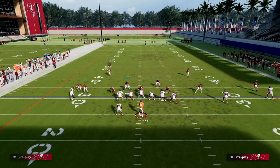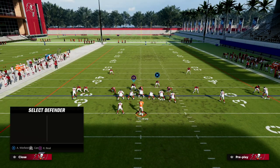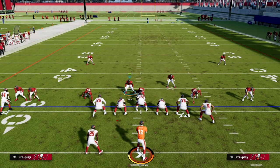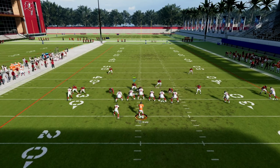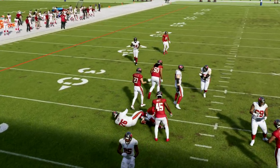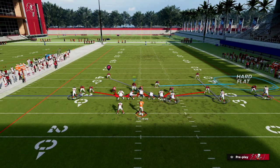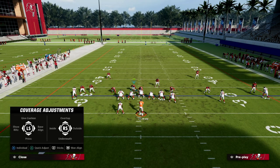In the e-book, we teach you how to adjust this coverage, how to make this blitz even more powerful than it is in this example, how to make this blitz come in against max protect formations, how to force their hand and put them in a position where they are at the mercy of your defense. Dollar is a really powerful defense this year, and we put our spin on it — not only how to run the blitzes, but also how to adjust based on the formation that you're facing.